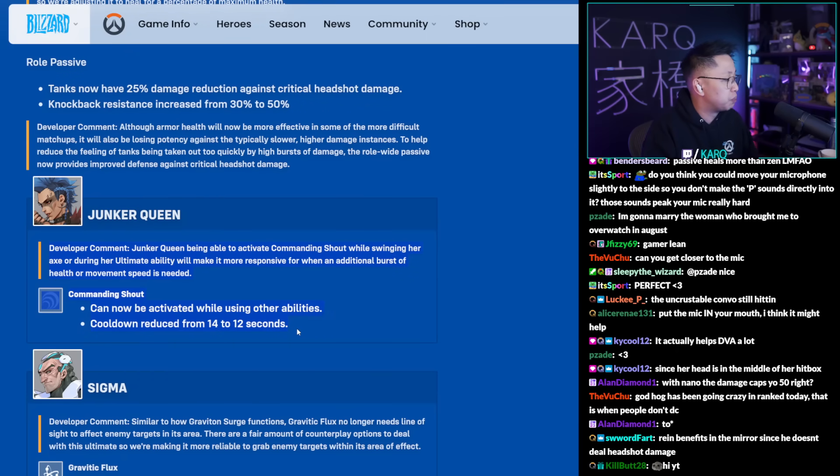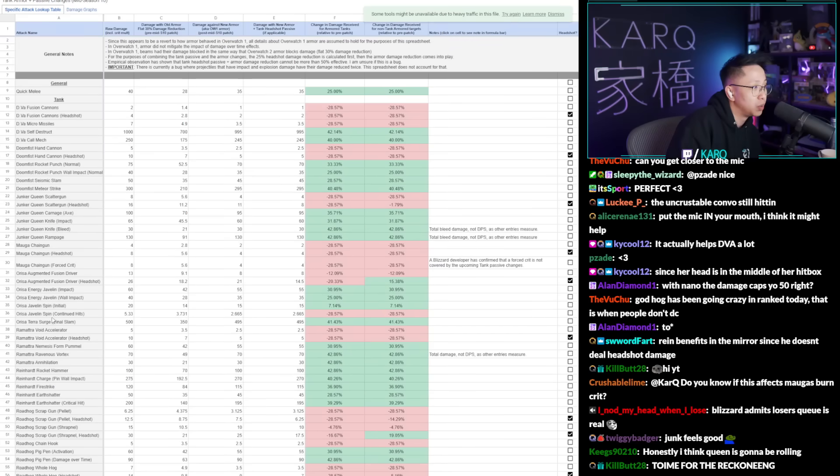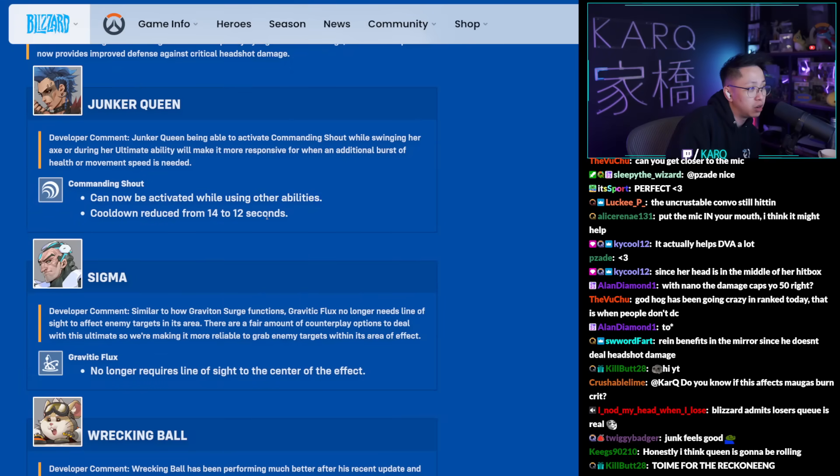Junker Queen gets a couple of buffs. Her primary fire pellets will be weaker against armored tanks, but Commanding Shout can now be used while using other abilities. If you pop Rampage during its long wind-up animation, you can now simultaneously use Commanding Shout to give yourself overhealth at the start for safety. Shout is also on a shorter cooldown, which will help Queen quite a bit.